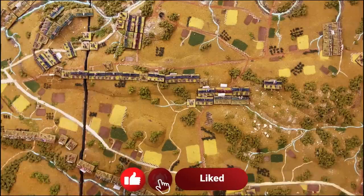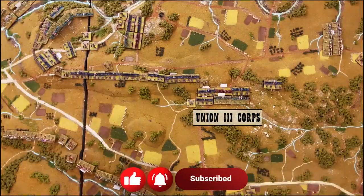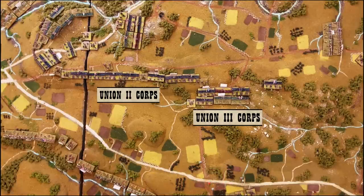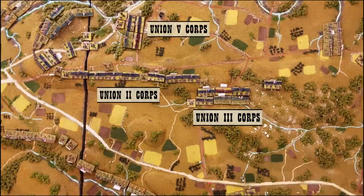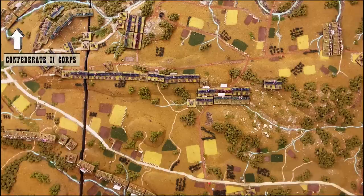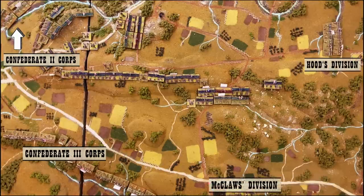The Union Army starts with the 3rd Corps on the right flank, 2nd Corps holding the middle, and the 12th, 11th, and 1st Corps holding Cemetery and Culp's Hill. The 5th Corps is in reserve, with one brigade backing up Cemetery Hill and another lone brigade holding Little Round Top. The Confederate Army has 2nd Corps opposite Cemetery Hill, 3rd Corps opposite the middle, and 1st Corps made up of Hood's and McClaw's division on the right flank, with Hood poised to launch his flank attack.